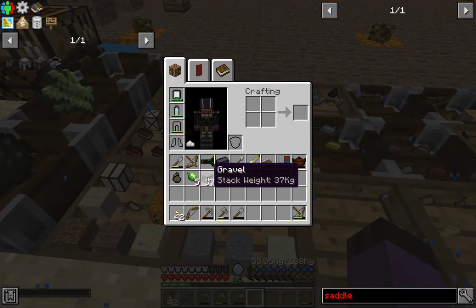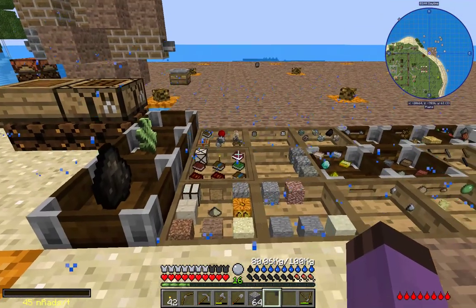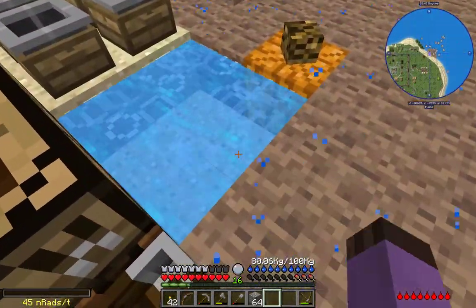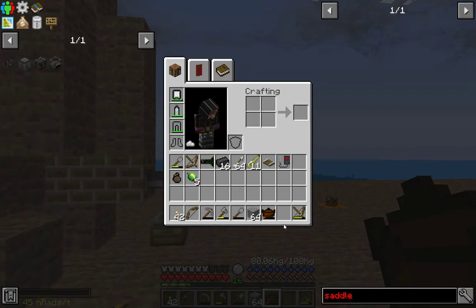A stack of cobble looks like it translates to 37 gravel if you use your pickaxe — relatively consistently, if not entirely consistently. Interesting. So next I'm going to need 12 sand — I already have that. I'm going to need 3 glue — I have exactly that.